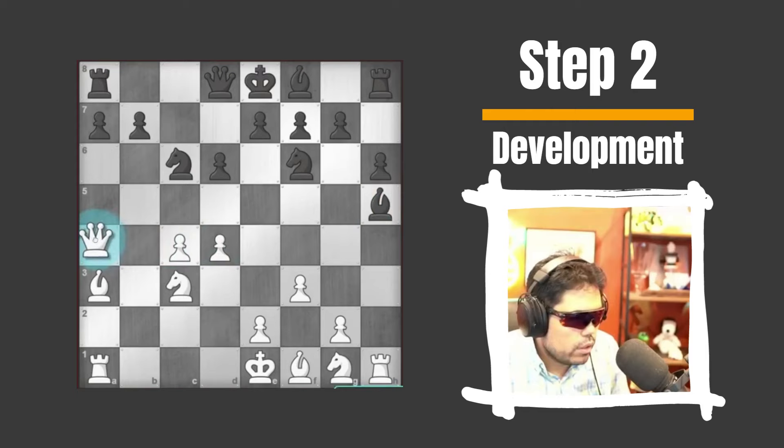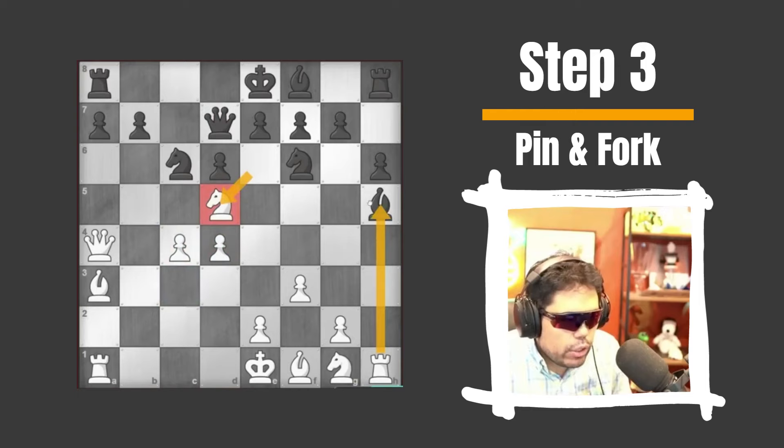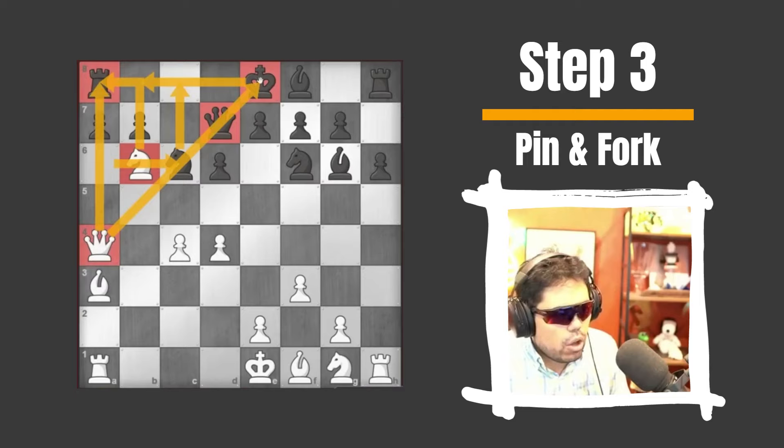I'm gonna go here. This does not look right somehow. b5 is a massive threat here. So if he trades, now he loses the bishop. His knight's overloaded. I'm also gonna crush him with knight b6 — a classic fork, classic right triangle, 90 degrees.